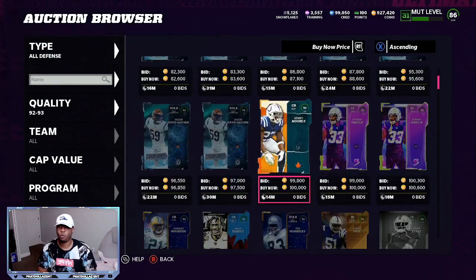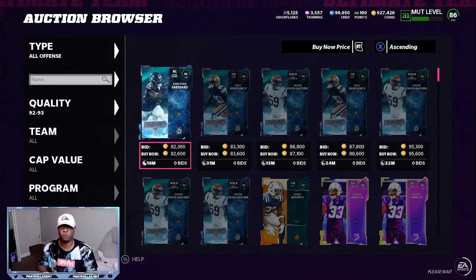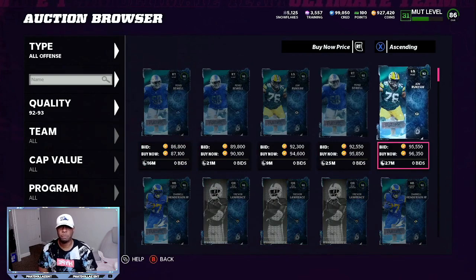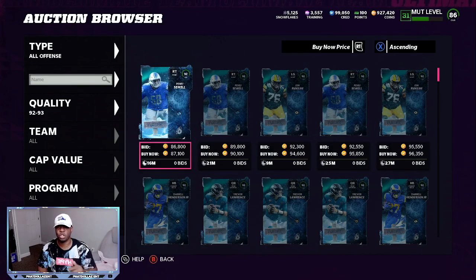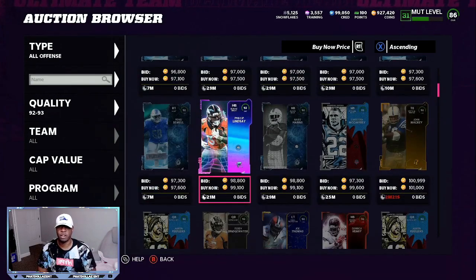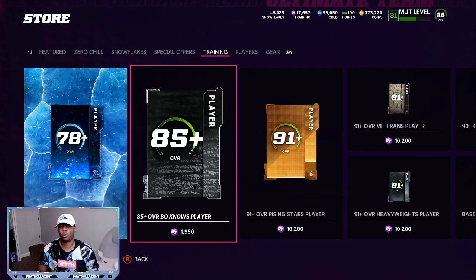Right now we're just going to snipe and go for the next highest value, which are the new 95 overall cards. We're going to come here and play on the filter for three to four seconds — be patient and make sure you are not buying zero-chill cards, because snow cards are so cheap right now they're not worth it. You'll want to snipe two 94s and one 92 to get over 50,000 training, or you can use two 91s.